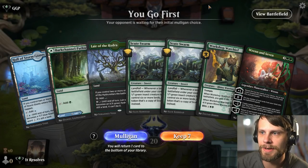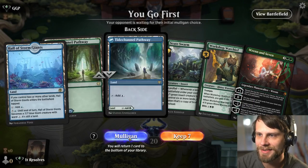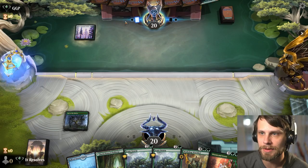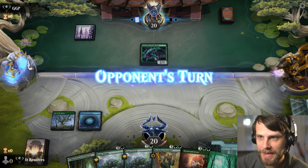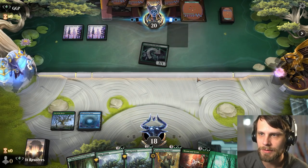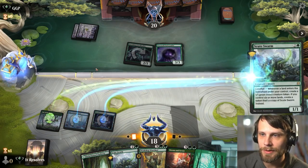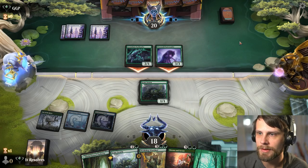Game one. Very interesting — and very Scute Swarm-forward — hand. It really has no ramp element, which isn't great, but I'll give it a shot since we have a lot of good draws in this deck. We play Hall and pass. Looks like we're up against Monogreen Stompy, so we need to get something down pretty quickly. In hindsight, we truthfully shouldn't have kept this hand.